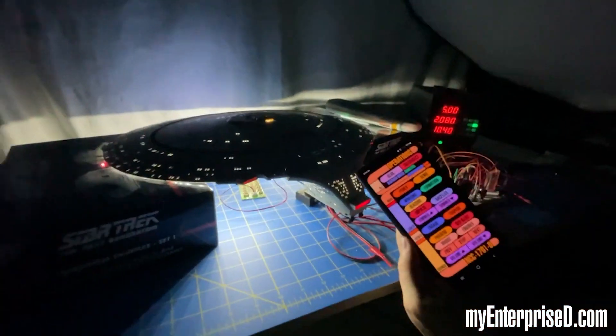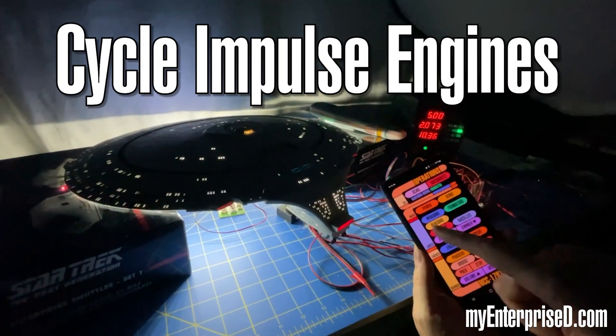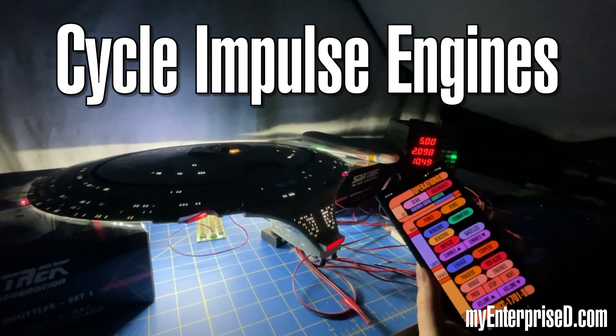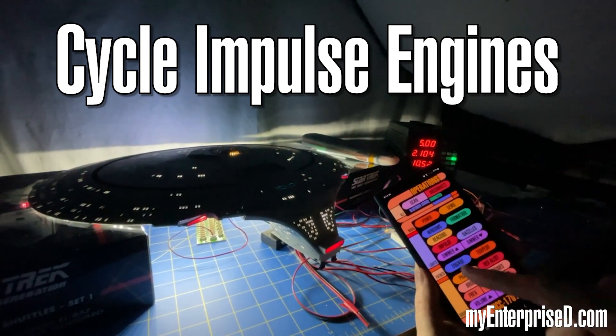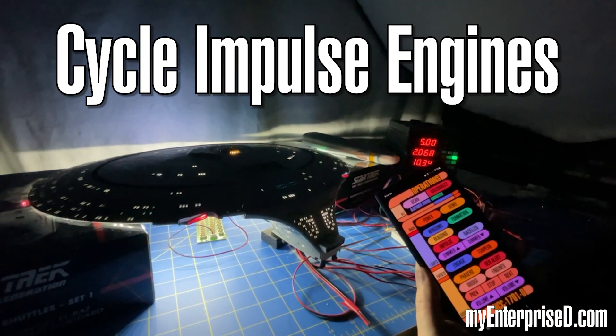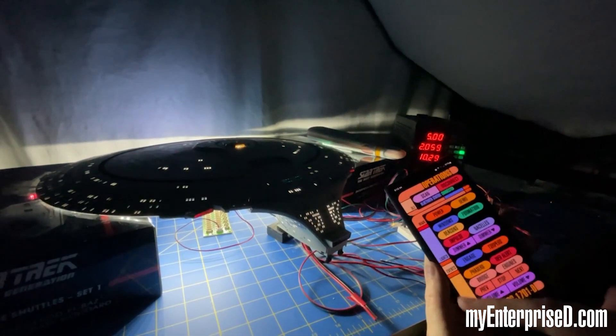Now I can also, from here, switch the impulse. So right now the main impulse is on. If we hit it again, we're going to get the saucer impulse. Now normally they wouldn't all be on unless it was detached, but we hit it again and you can have just the saucer. Hit it again and you have nothing. So we'll bring the mains back since they're connected.